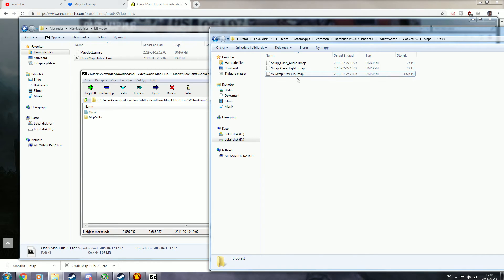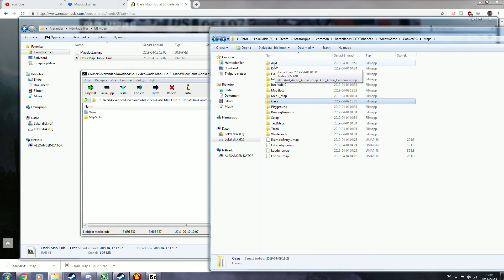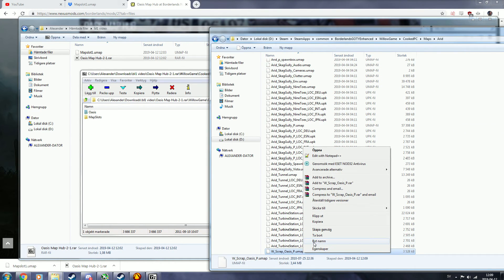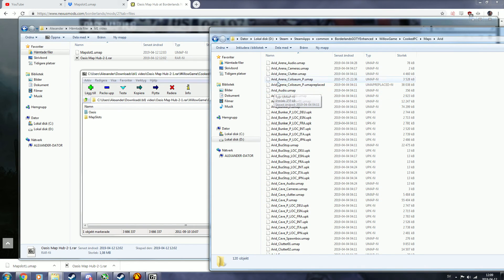Don't worry if you don't see the .umap extension — if you don't have Windows file extensions shown, it should still say 'umap file.' Copy this file, make a copy, and go to your Maps folder called 'Arid.' Go in there — you should have a file called Arid_Arena_Colosseum_P.umap. Paste your Oasis file in here and rename it to Arid_Arena_Colosseum_P.umap.